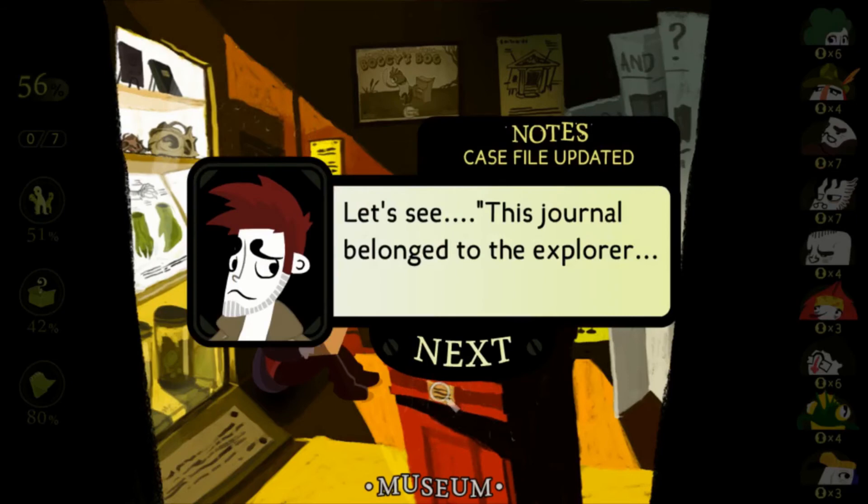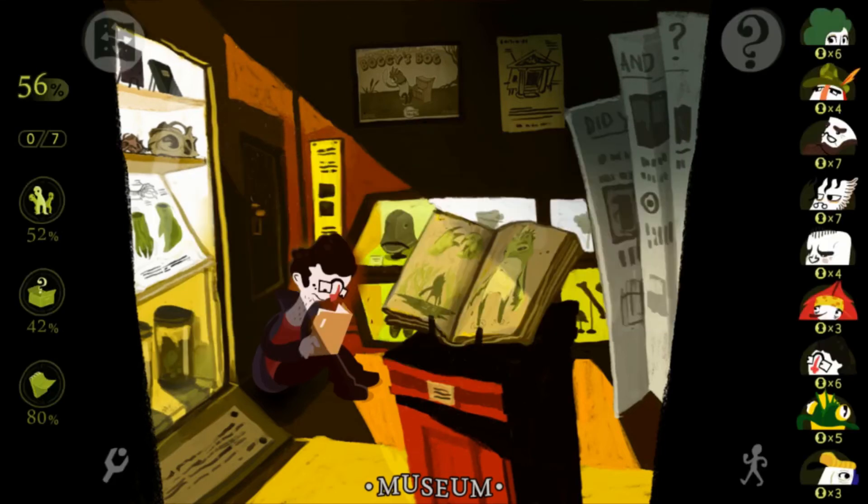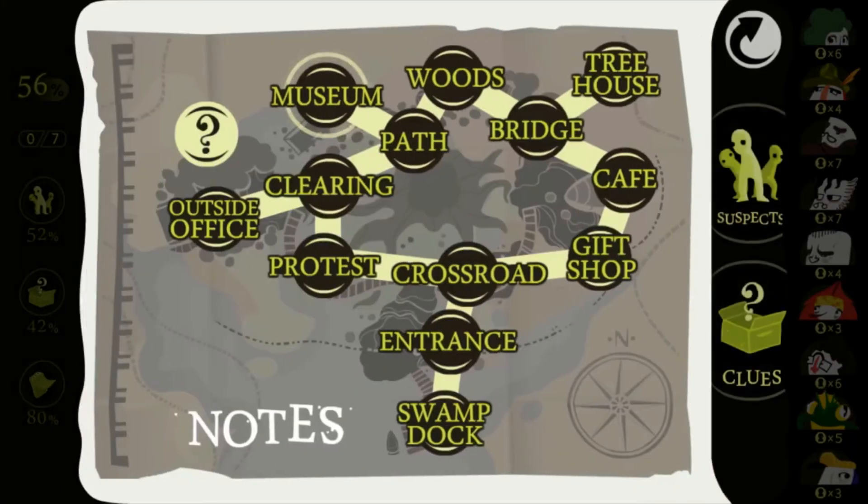The inscription — there we go. This journal belonged to the Explorer who first discovered Boggy in this swamp 60 years ago. That's all the notes collected here. The only thing left is Remington's office.